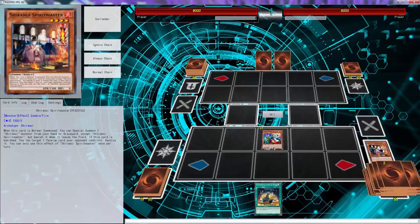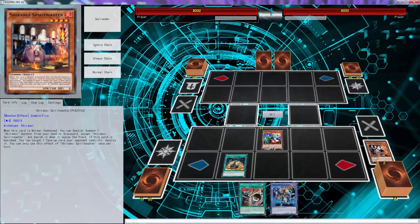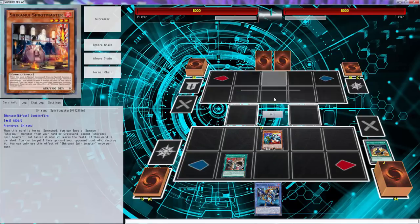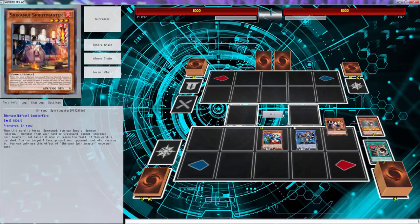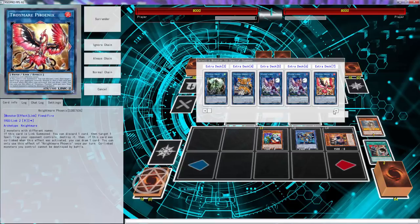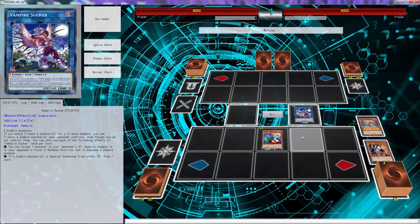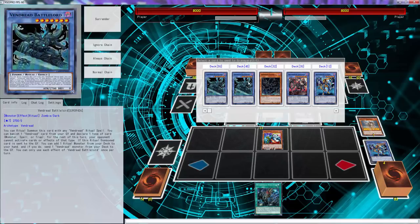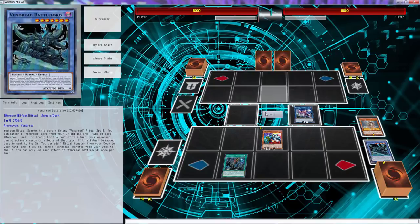This play needs Shirenu, Solitaire, and Spirit Master — or any other monster that Solitaire can special summon, because that is very crucial. Starting off with our regular plays — if you've already been on this channel you've definitely seen this before. We're going to start off going into a Vampire Sucker, and with Slayers you want to add Evolution and dump Battle Lord.